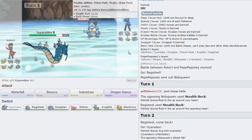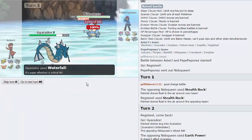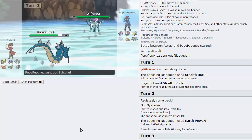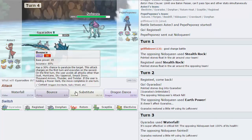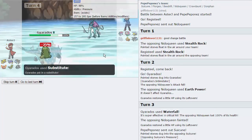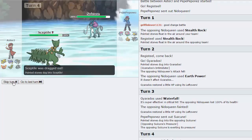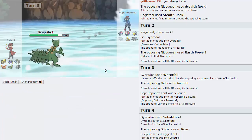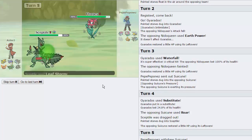Now I can just throw out a Waterfall and knock out his Nidoqueen with a crit. So there's that crit coming back for us — I'm pretty sure that wouldn't have taken it out without the crit. He goes into Suicune. I can Sub up on this — unless he's Roar, which he is. So he does Roar us out into Sceptile, which is awesome. I'm actually just going to throw off a Leaf Storm right now, because it damages Suicune the most. Then I'll switch out afterwards. Leaf Storm only does 36% — wow, you're bulky.